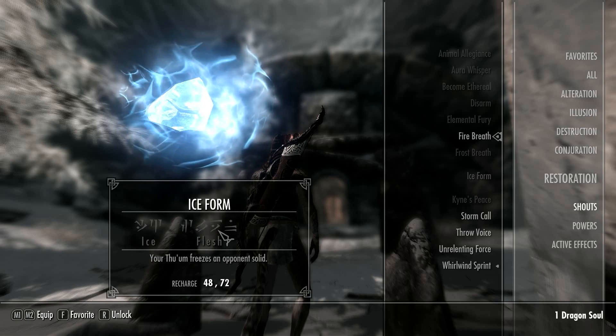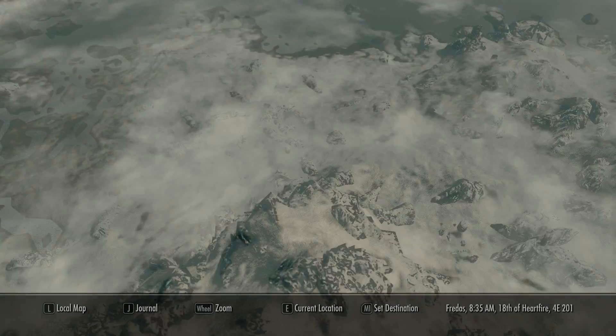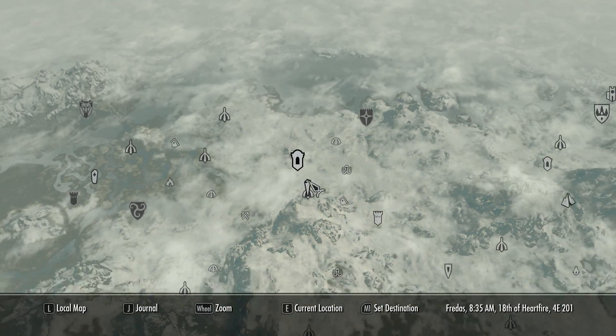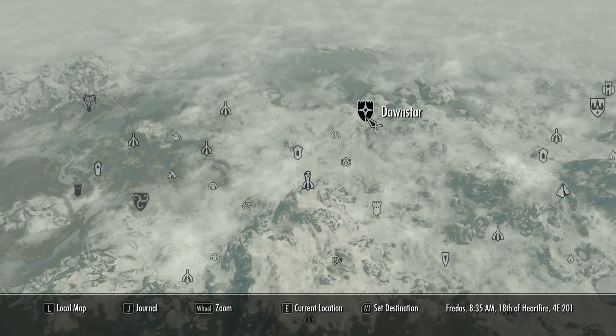You get this quest when you walk inside this place — you hear bandits talking. It's very simple. It's in Frostmere Crypt, as you can see, which is just below Dawnstar.